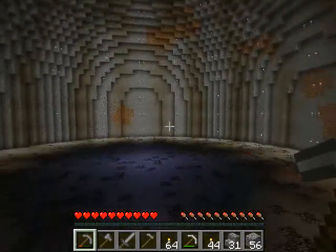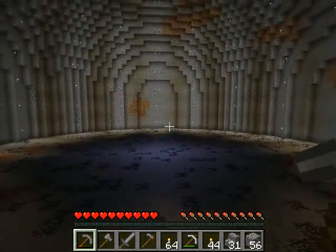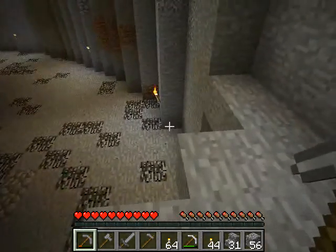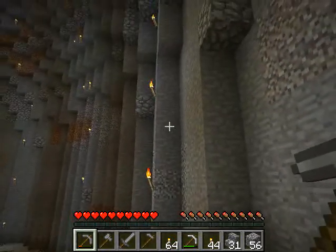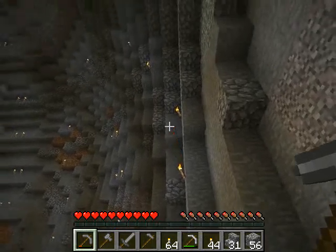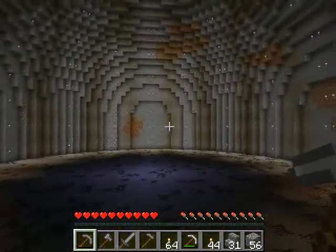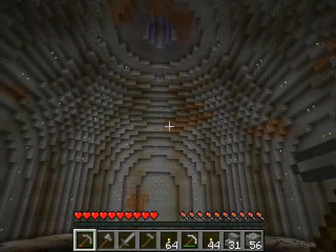As to the room itself, it's got a radius of about 25 bricks, it's built up about 7 bricks from the bottom, and then it starts to curve inwards. So it's basically a huge cylinder with a hemisphere on top.